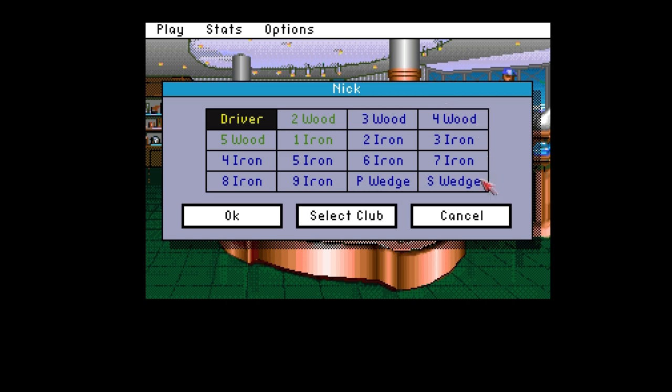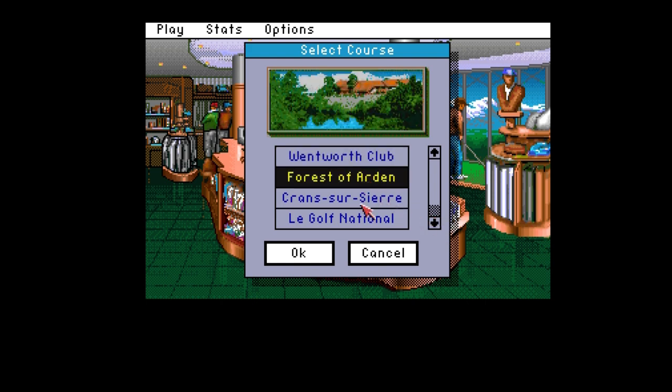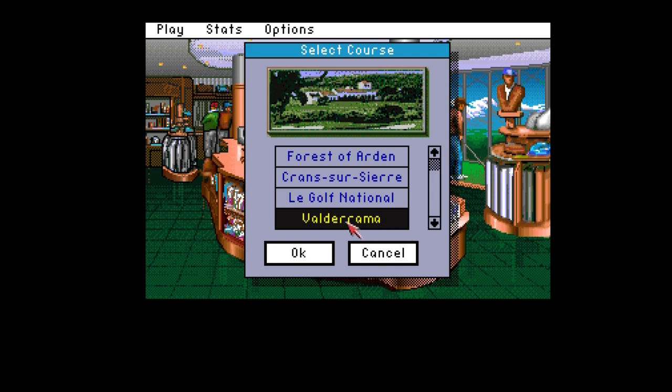Here's all your golf clubs. You can change them if you want to, but we'll stick with that natural selection. And here's the choice of golfing events: West Wentworth Club, Forest of Arden, Grand Circière, Le Golf National - my pronunciation is probably brilliant - and Valderrama. Let's go for Valderrama. I've heard of that.